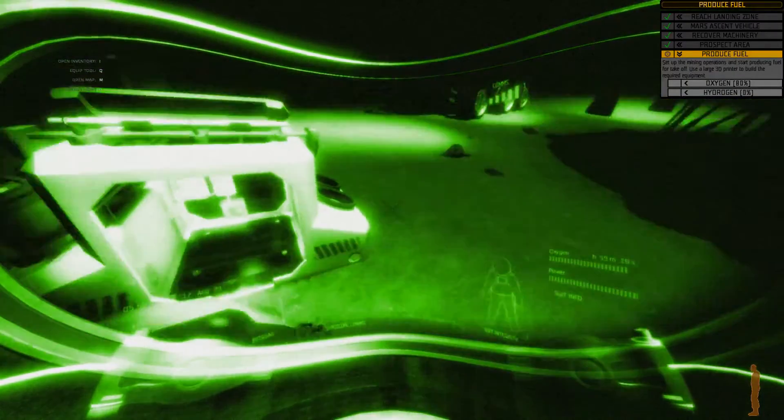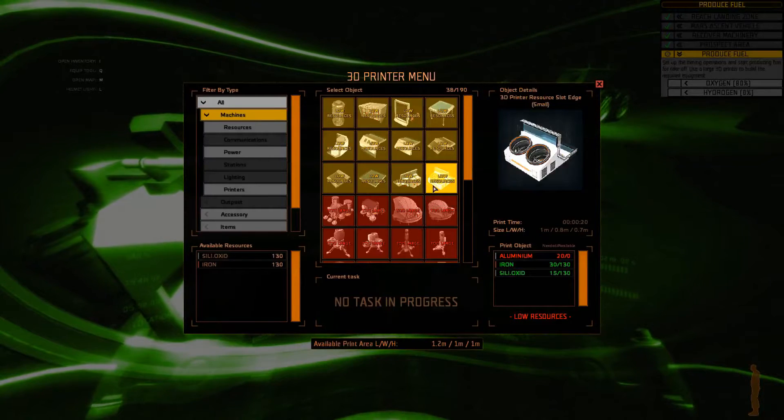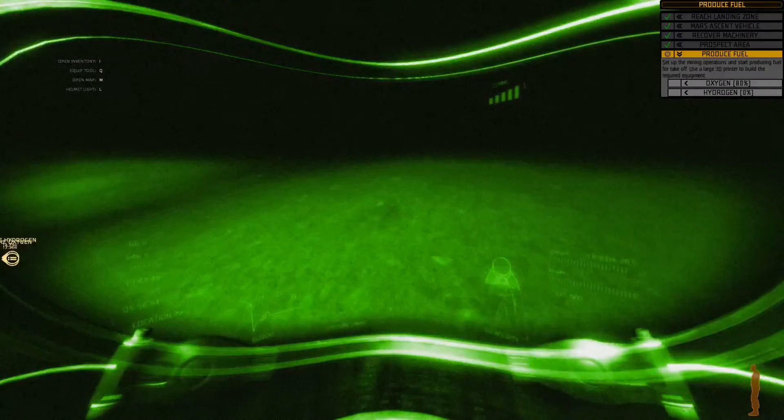There we go — going to place it. Oh, we have two more. You know what? I'm going to check. We need aluminum and silicon.